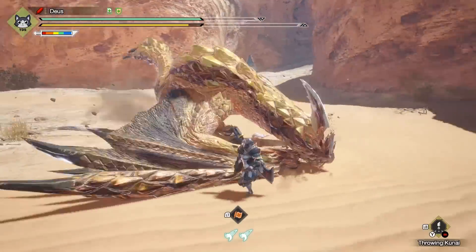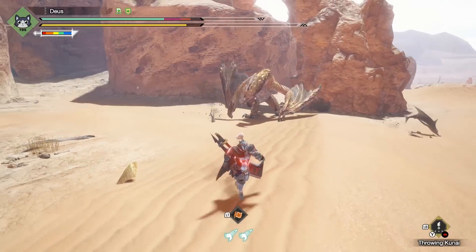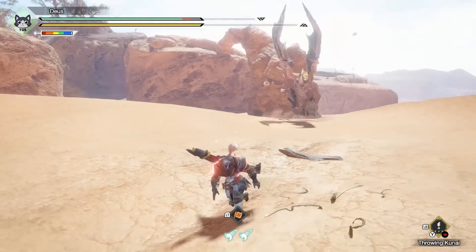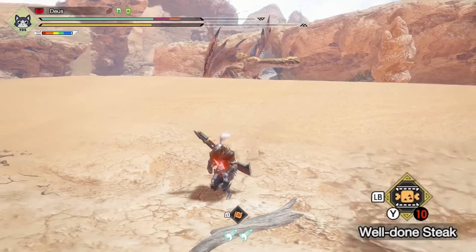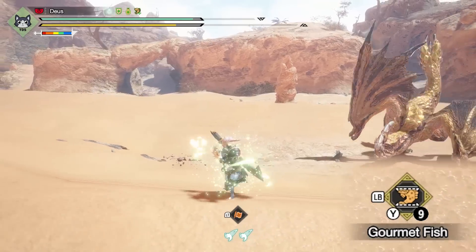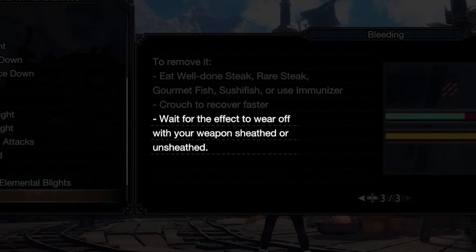Number 4: Bleeding. With Sunbreak, an old abnormal status effect of the Monster Hunter series returned — the Bleeding. Back in Monster Hunter 4 Ultimate, we used to eat Mosswine Jerky. Another typical way of removing the effect was to crouch for a certain amount of time. These were the only two methods I knew when I played Sunbreak. Since Elgato Jerky doesn't exist, I found myself crouching to remove bleeding, which was really bad. In Sunbreak, to remove it you can also eat several items: well done steaks, rare steaks, gourmet fish, sushi fish, and immunizers. Or, like the tutorial menu of Sunbreak suggests, you can just wait for the effect to wear off. Literally — as you die, it's not like there are monsters chasing you or anything. Just wait.